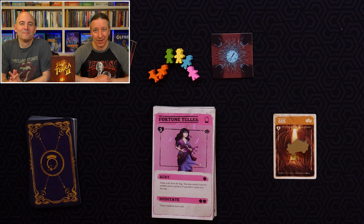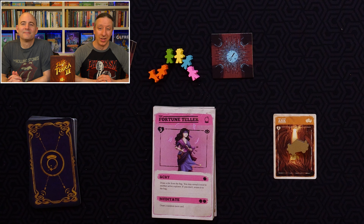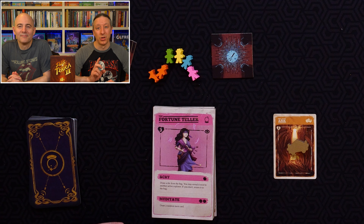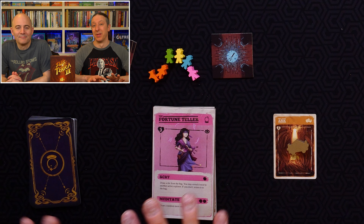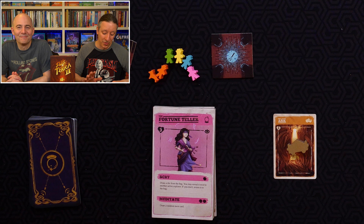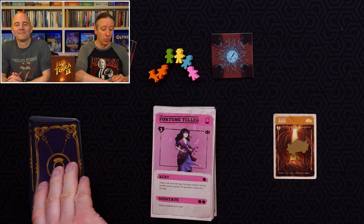The most powerful character in the game is the Fortune Teller, who allows you to draw a tile from the bag. You may reveal it next to another explorer, or return it to the bag — wasting the action, but avoiding a bad placement. If you have characters spread across the map, you can place tiles exactly where you need them to create a good path to the relic, or group nasty traps together. If that wasn't enough, you can also meditate — taking your whole turn to draw one of these random cards.